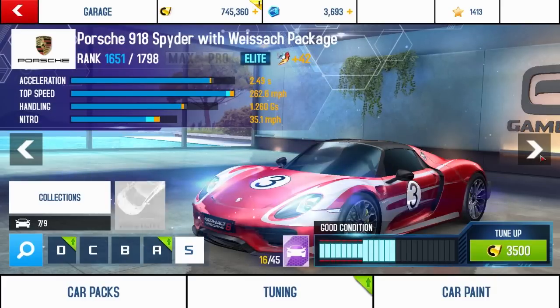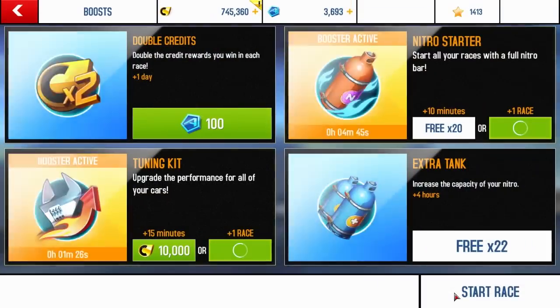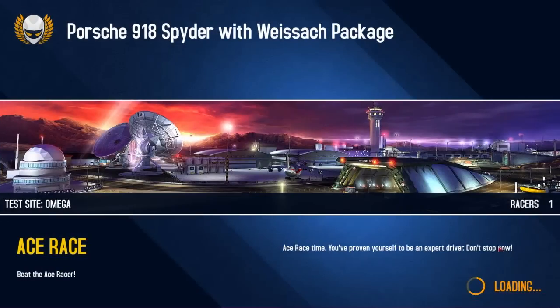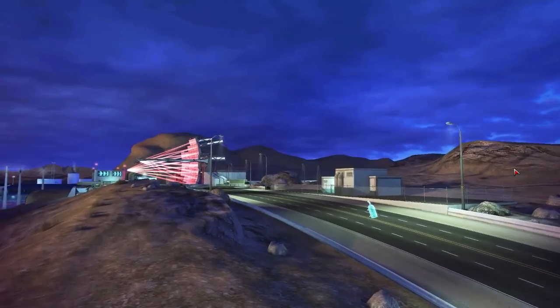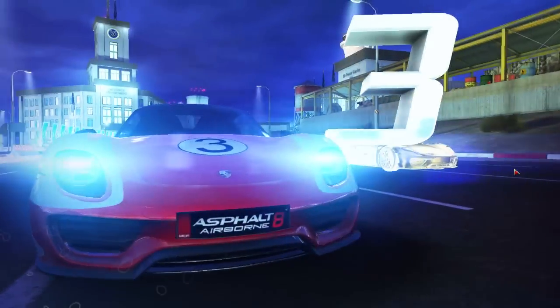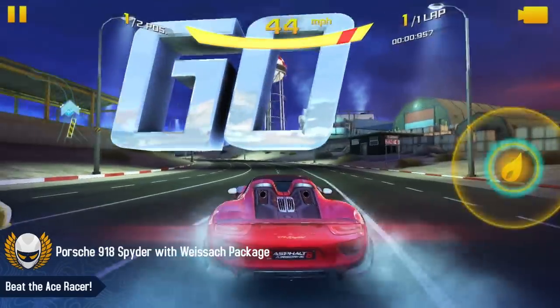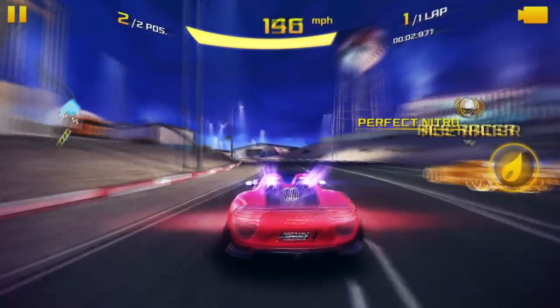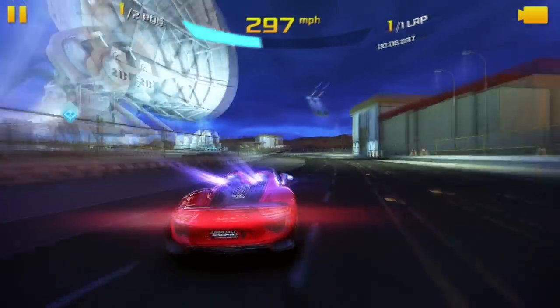For tip number one, and this will probably save you the most money out of all of them: on your cars, only upgrade top speed and nitro. This is because many cars in the Enduro Double Downs have extremely expensive upgrades, and since acceleration and handling don't really do much compared to the speed of the car, it's best not to upgrade them. This can save you hundreds of thousands on each car.